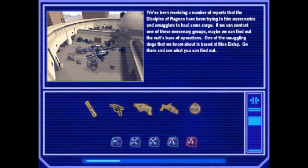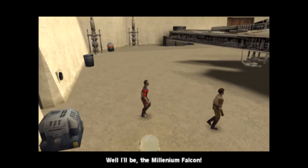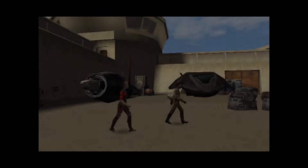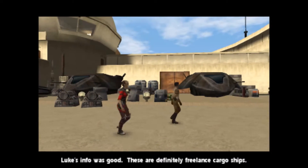Onward and upward, my friends! Here's where you can pause to read the briefing, but the gist of it is mercenaries and smugglers. Cutscene time — I'll be... the Millennium Falcon! Han! Chewie! Anybody here? No, I guess they're out. Luke's info was good — these are definitely freelance cargo ships. We're going to be doing one mission per episode for these five missions.